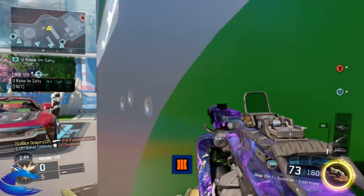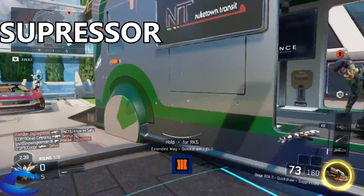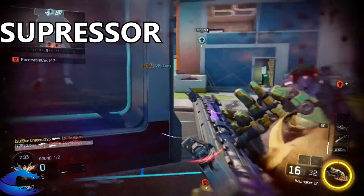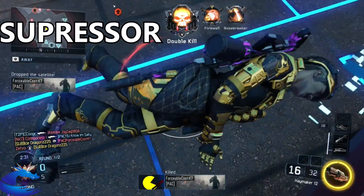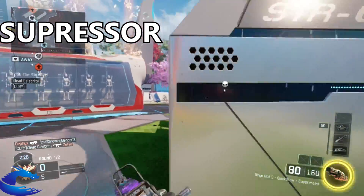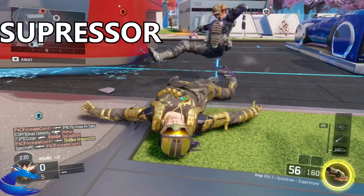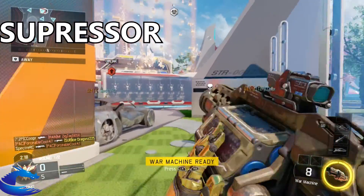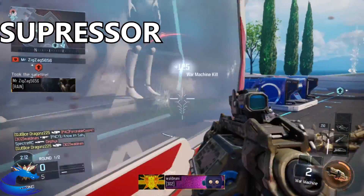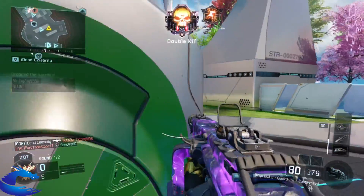Next we have the suppressor. You might think it's weird to use a suppressor on an LMG in Black Ops 3, but it's not as bad as it sounds. The suppressor works well especially because you don't want to appear on the radar as much — with the LMG you cause a lot of attention from enemies around you. I'm using the suppressor in this gameplay and I'm getting pretty decent kills, so I recommend you guys use that.